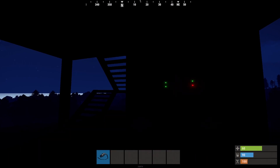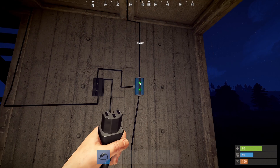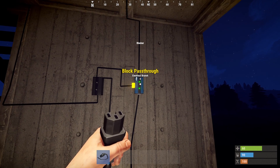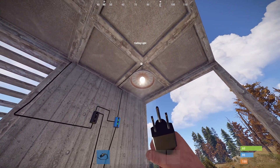If we make it night however, you will see that the blocker will have two green lights, which means the blocker will now send power through to our ceiling light. And if we were to make it daytime again, you will see that the ceiling lights will turn off.